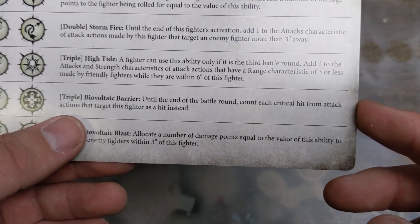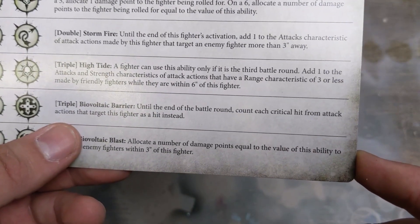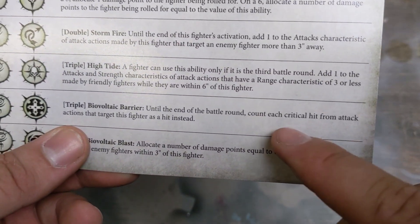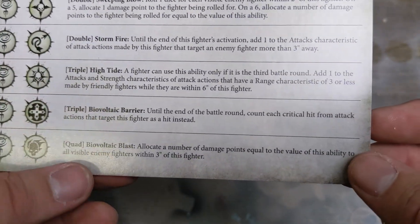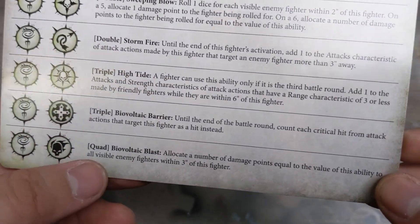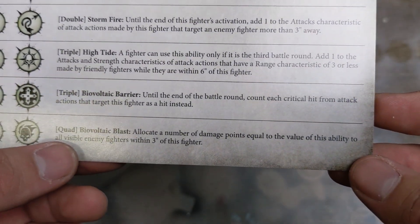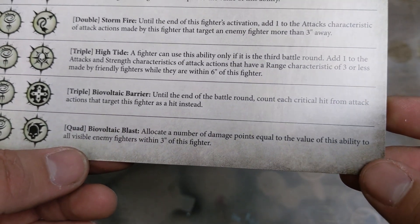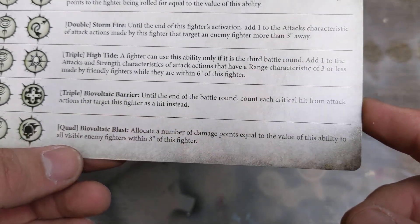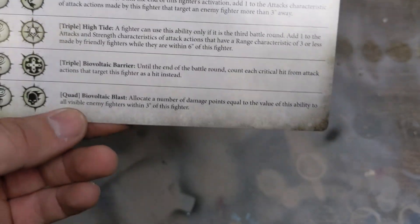Bio-Voltic Barrier: until the end of the battle round, count each critical hit attack — that pretty much just nullifies crits. Sweet if you want to keep your guys alive. And then there's the quad: allocate a number of damage points equal to the value of this ability to all visible enemies within three inches of this fighter. That's actually a good one — hard to pull off but still a good one.